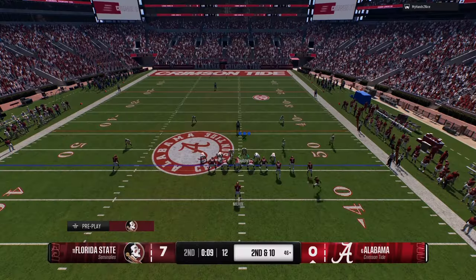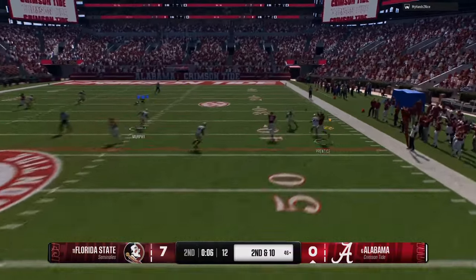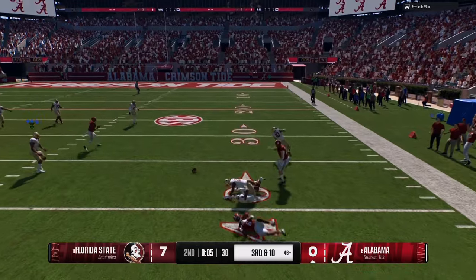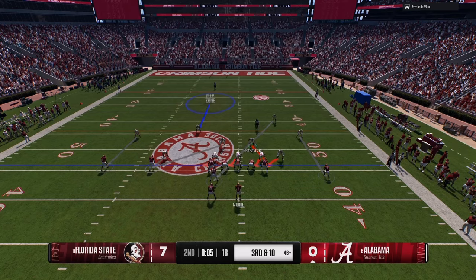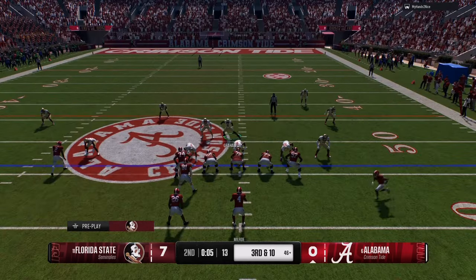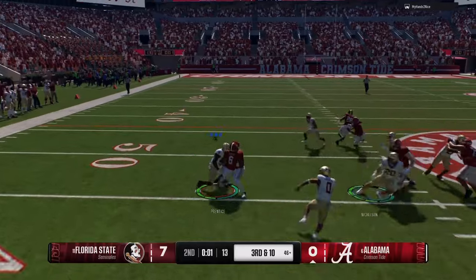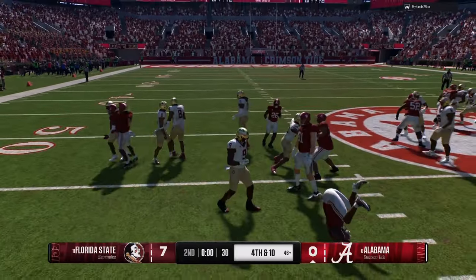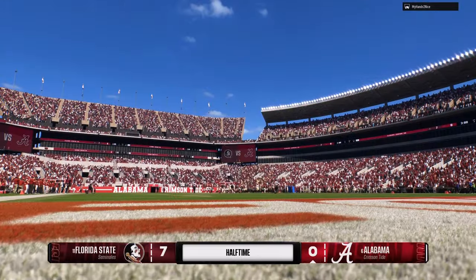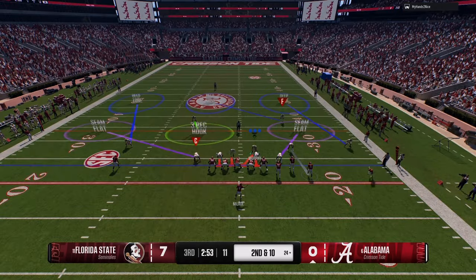Second and 10, nine seconds left — we always man somebody up; that could have been an interception. Third and 10, he's going to go to a trick play. People are going to be trying jet sweeps and all that. Soon as he motions, run commit to that side. Come over there with your user — don't be running down toward the line of scrimmage, go to the outside. Let your defense bracket him, you clean it up right there.